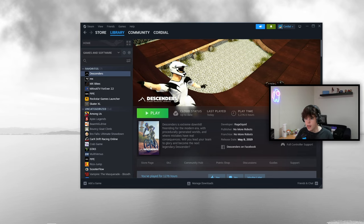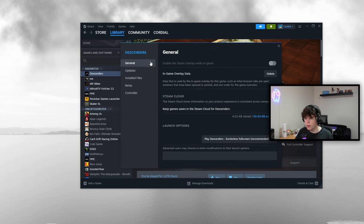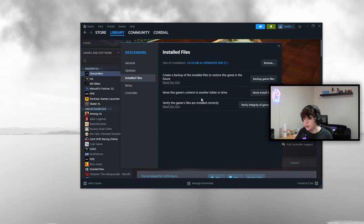To uninstall the scooter mod, go to Steam, right-click Descenders, go to Properties, then the Installed Files tab, and click Verify Integrity of Game Files — this will reset everything back to normal. If you want to support Brenzel in creating mods you can give them a little PayPal gift. I hope you guys enjoyed the video — make sure you like and subscribe, comment what mod you want to see next, and I'll see you guys in the next one.